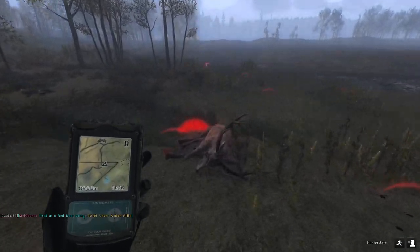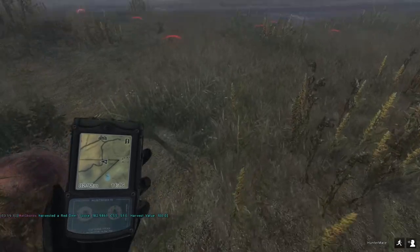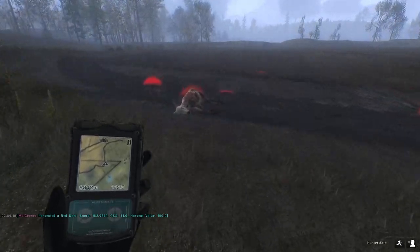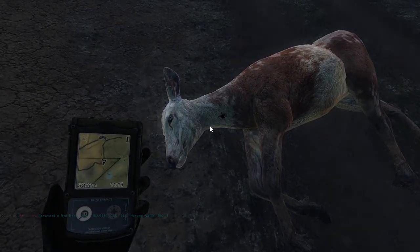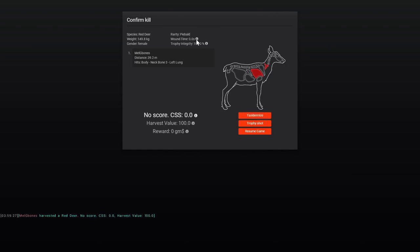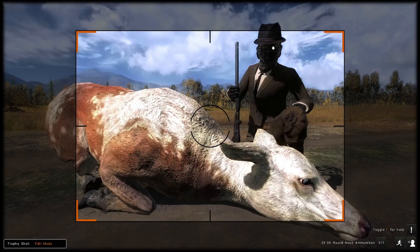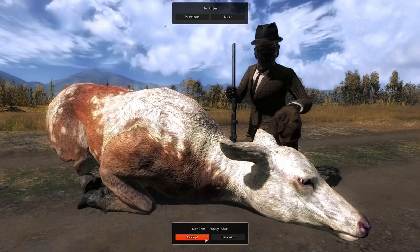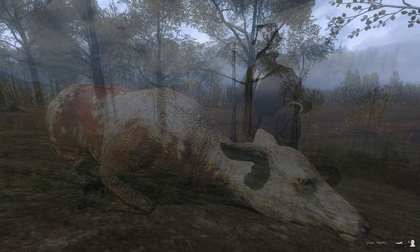I had a stag come in as well, so I took him with the bow just so I could let that hind get nice and close to take her out with the 30-06. He's nothing massively special, so we'll just pick him up on the way. Of course this piebald hind is what we're really interested in. I wasn't looking for rare red deer — I was looking for rare fallow deer — but I get two piebald hinds in two days. We're going to take a nice trophy shot of her for the gallery.